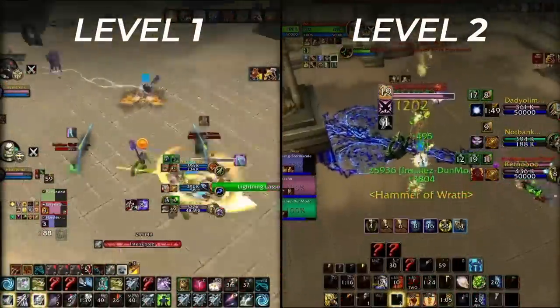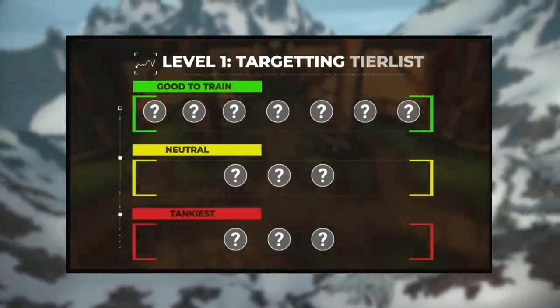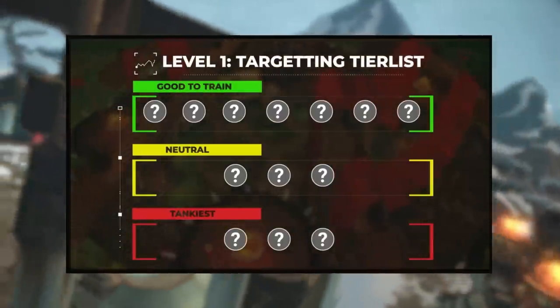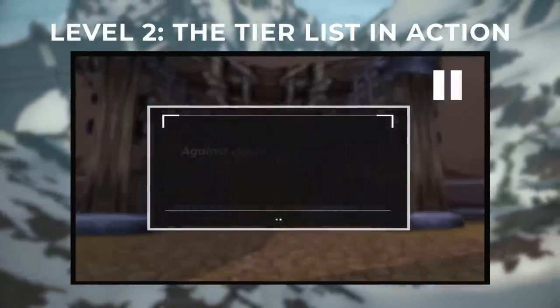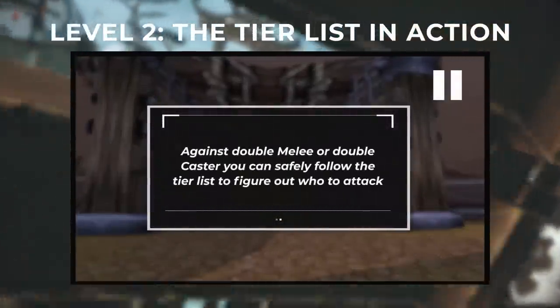Just like before, we will be breaking everything down at two levels. The first level will be a basic targeting tier list, where we will be ranking each spec based on whether they are good to attack for the average lobby. At level two, we will take this a step further and apply the targeting tier list to actual solo shuffle rounds, so you know who is best to attack when up against three enemy players.